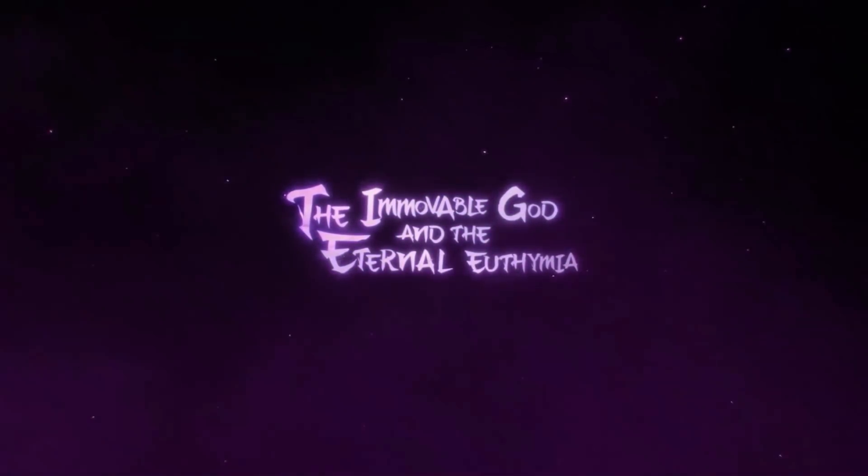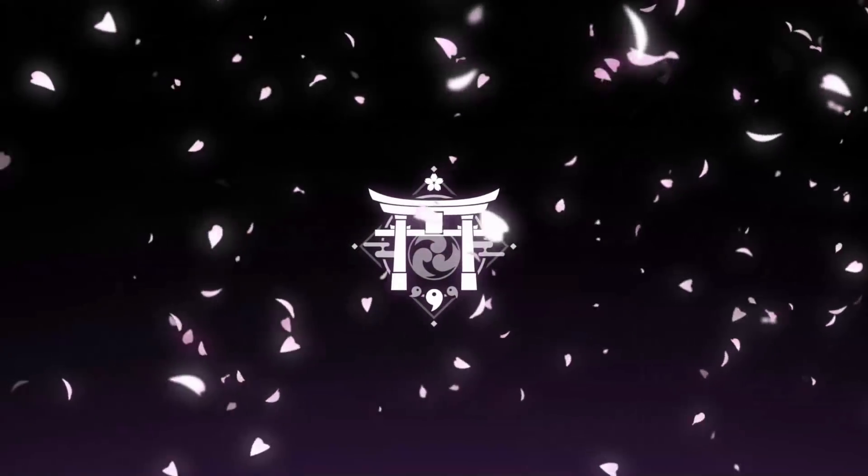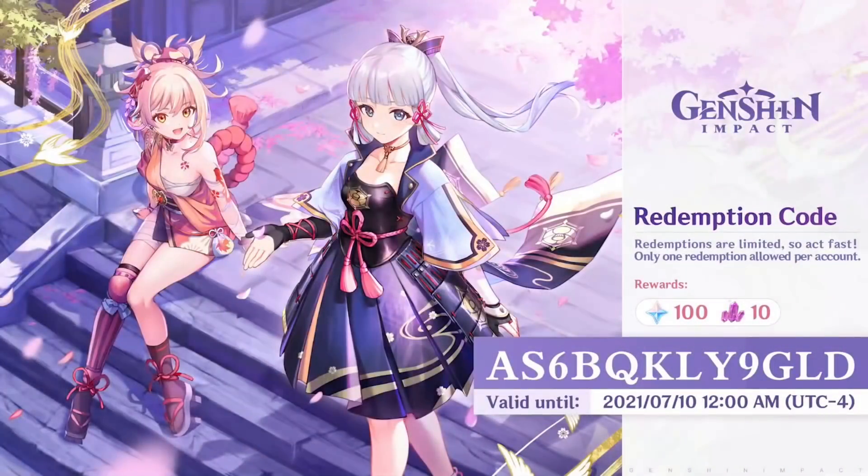If you want to get some Primogems and you missed it, there is a code about to appear on screen. Make sure to enter that as soon as you can, because these codes do expire after like a day. So make sure you enter that right now and let's move on.